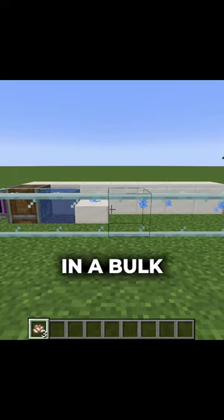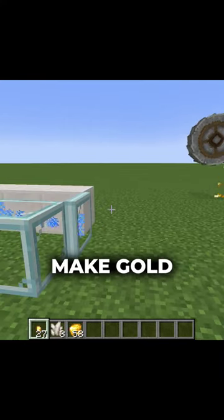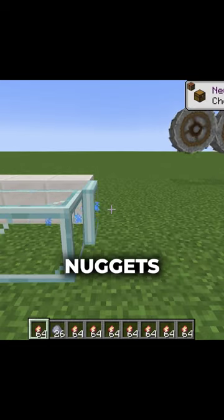The crushed iron ore can then be used in a bulk washer, which converts the crushed iron ore into iron nuggets and redstone. This can also make gold nuggets and nether quartz, or copper nuggets and clay.